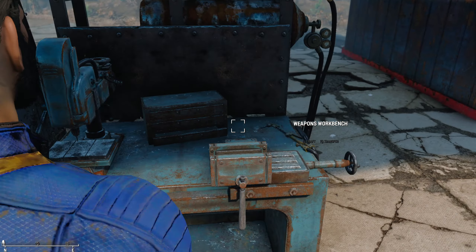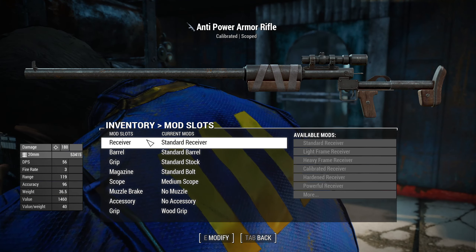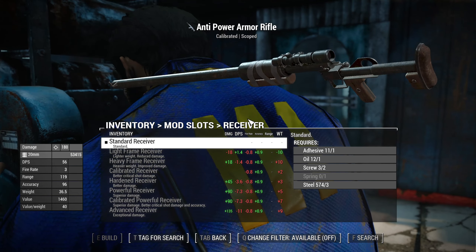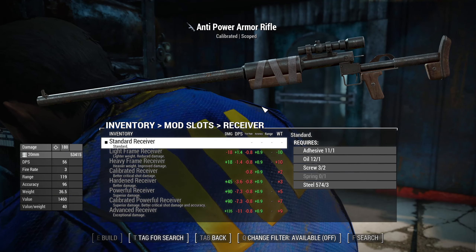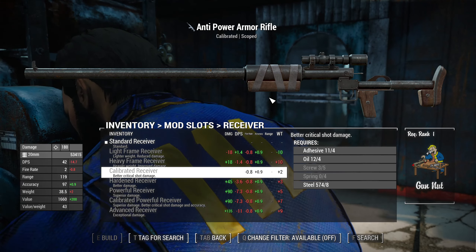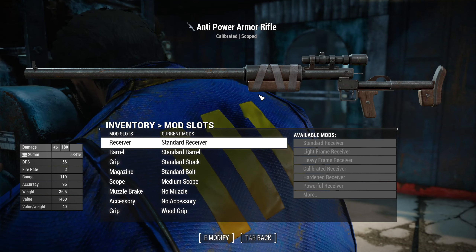Let's take a look at it. This is the unique variant. For receivers, the gun looks nice — basically just a giant tube where you put the ammo in the back. It's a very simple, effective, high-powered gun. Options include standard receiver, light frame, heavy frame, calibrated, hardened, powerful, and advanced — topping out at 315 damage, which is pretty crazy.